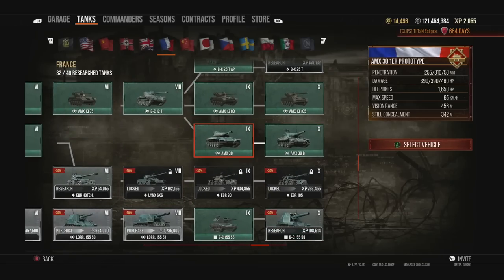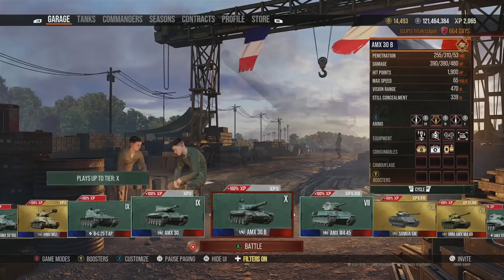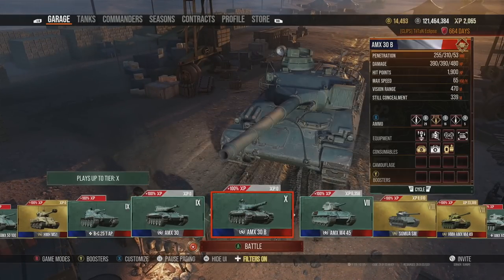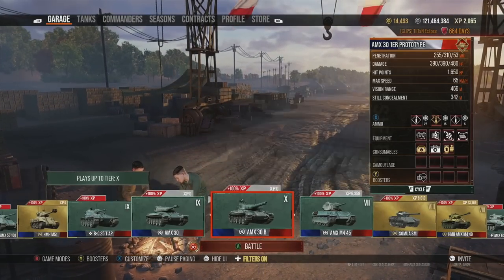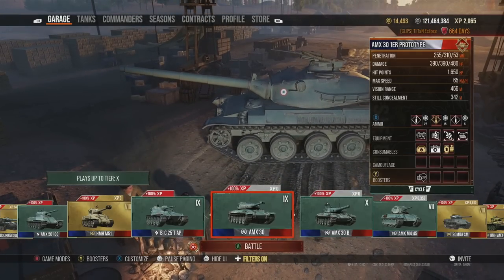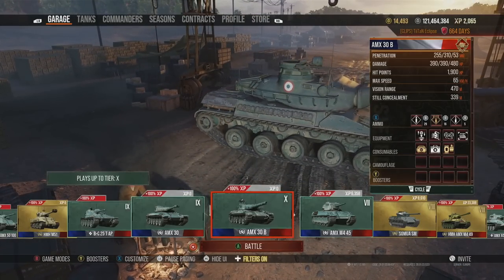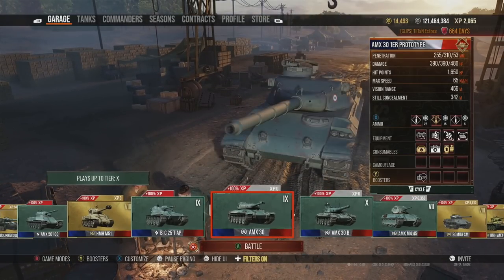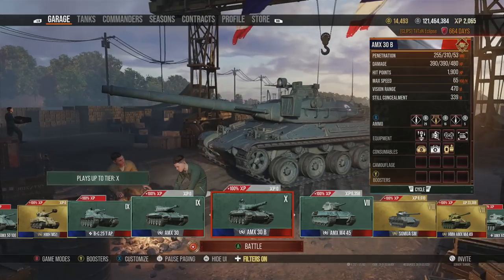Going down the tree to the AMX 30 and AMX 30B — both fantastic tanks that I absolutely love. They are super underrated in World of Tanks Console, much like most French tanks. If you liked the Leopard 1 you'll love the AMX 30 and 30B — basically the French equivalents with a few extra niche uses. They offer nice alpha damage, the ability to dish out a lot of damage quickly, decent vision range, and a combination of damage plus spotting assistance for great results.